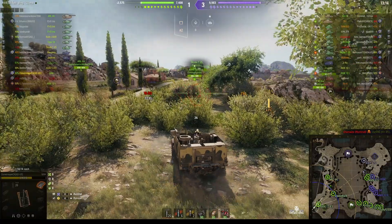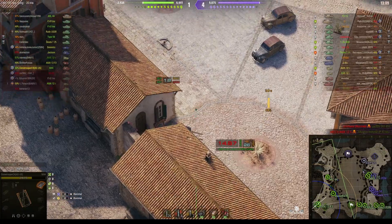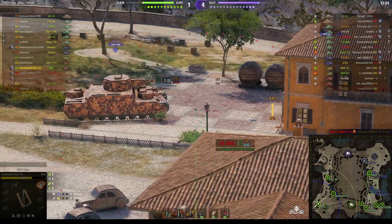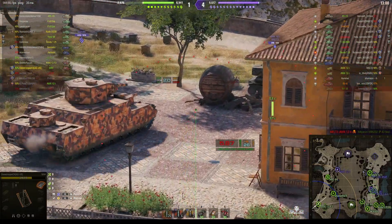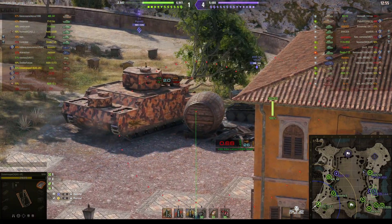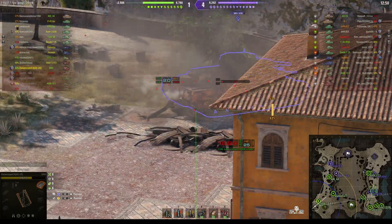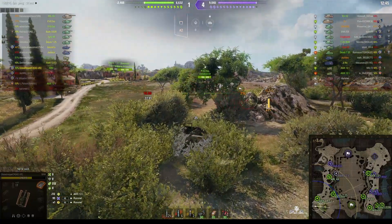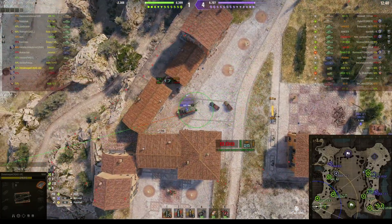We fired our round and now we're relocating. It looks like the enemy is trying to counter-battery. We've got an OI - enemy arty inbound. A round fired at the OI hit but it didn't do any damage whatsoever. Now he'll have to change position again. He did get some damage on the track, so at least there's something there.